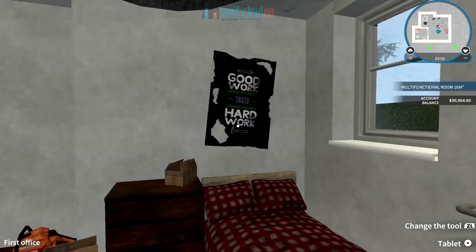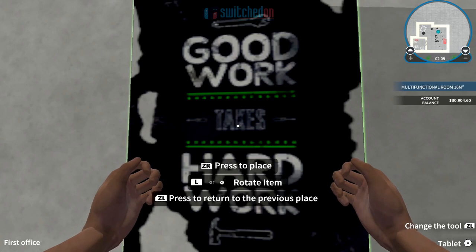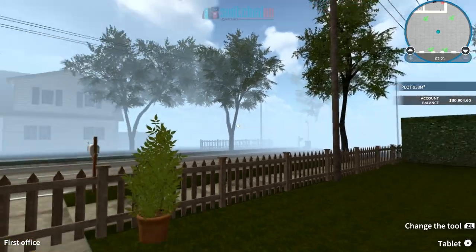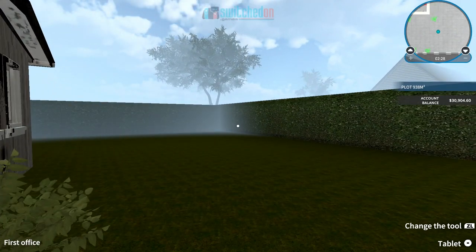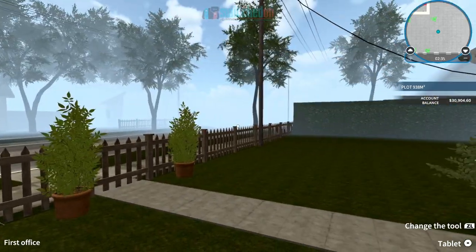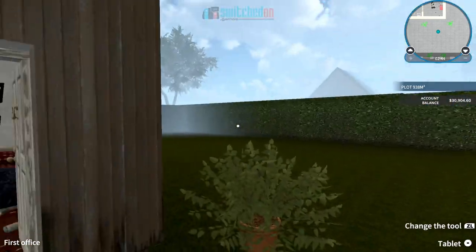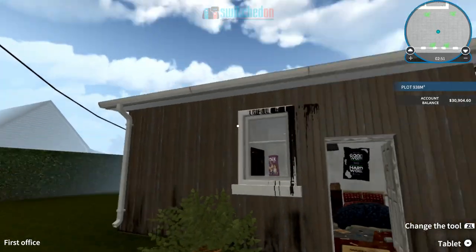It usually retails at about £22, and as the name suggests you are flipping houses — something I've always considered doing. In this game you are taking on small tasks. You start with this little ramshackle shed. There's a notable first problem I have with the Switch version: there's a lot of fogging, so it's like playing the game on a misty day outside.